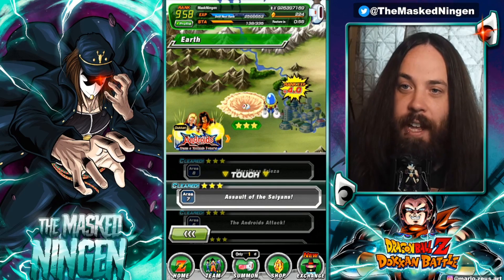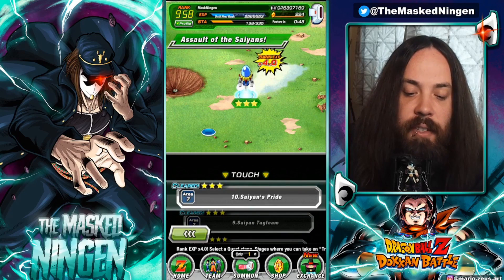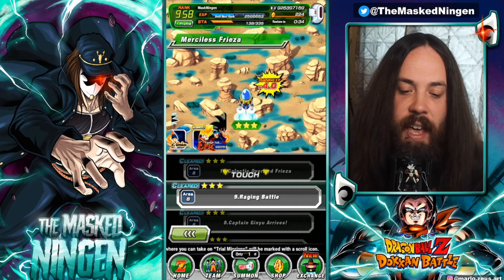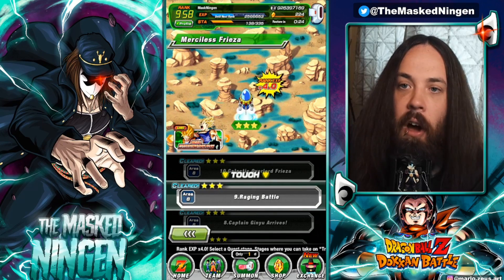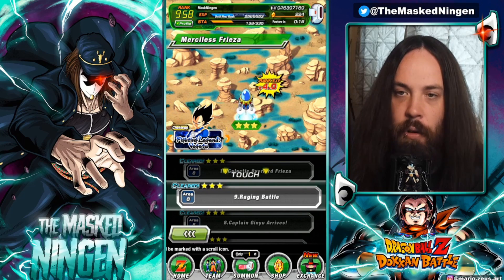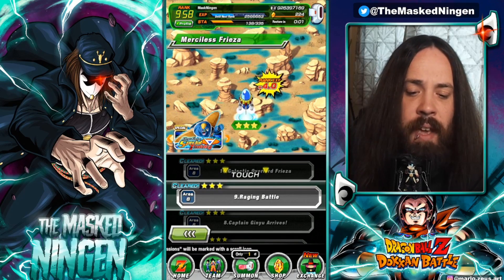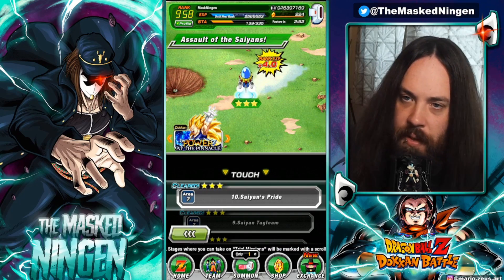So first, you want to pick your stage. On Global, because we don't have the new quest stages, for link leveling you either want to do Area 7, Assault of the Saiyans, Stage 10, Saiyans' Pride — so 7-10 — or you want to do 8, Merciless Freezer, Stage 9, Raging Battle — so 8-9. The difference is that 8-9 has a slightly lower chance on average for link levels, but completing 8-9 is way faster — it takes about half the time. So if you use stones to refresh, you're more likely to get more link levels in the same amount of time on 8-9 because you complete it more times. But 7-10 is statistically slightly better per run and takes longer, meaning more time before you need to refresh.